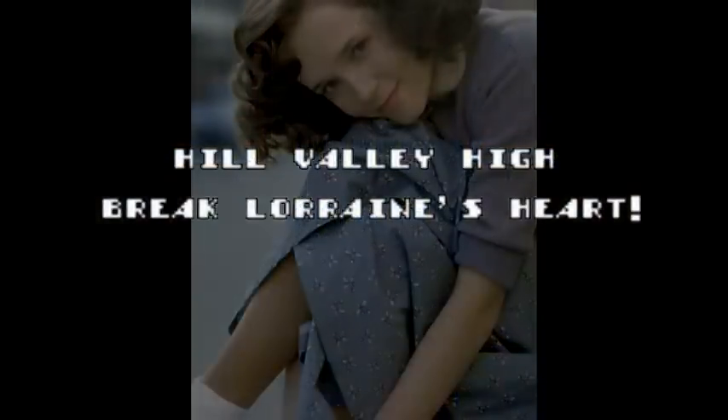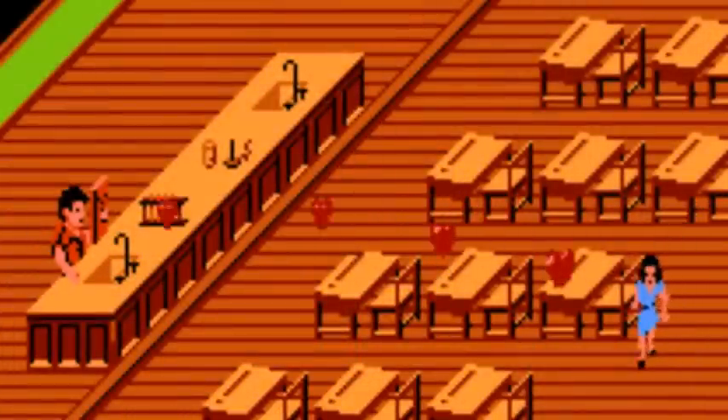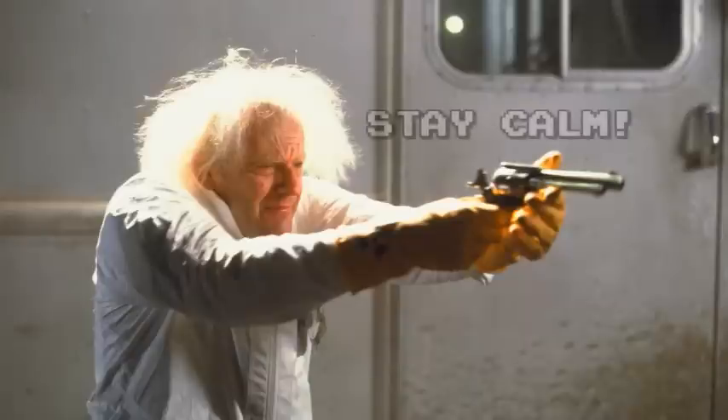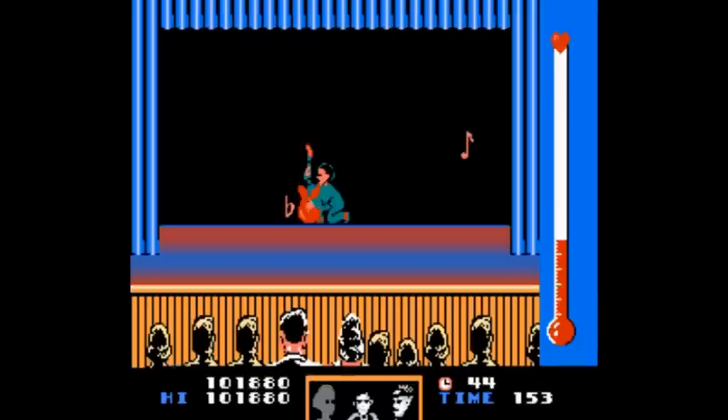On the Lorraine stages, keep your eye on the ball — in this case, it's hearts. I find moving using single taps is more accurate, letting you move a single space without overshooting. You need to stop 50 hearts to pass. Stay calm, as midway through, Lorraine will start speeding up. This can be tricky, as unlike the bully stages, sometimes you need to stay in the same spot for a while.